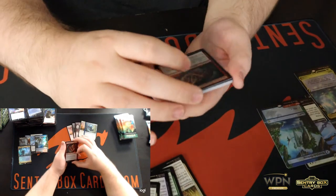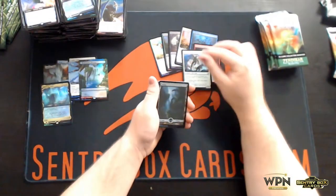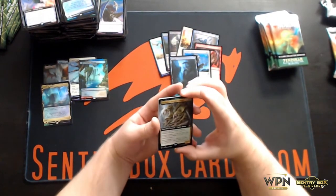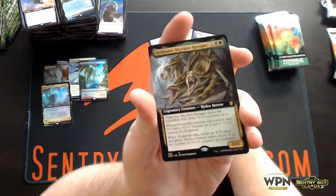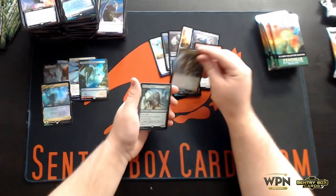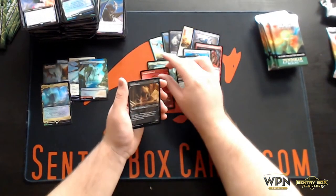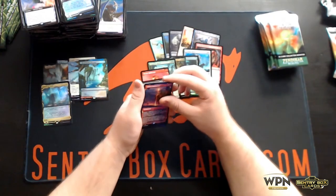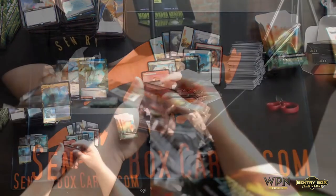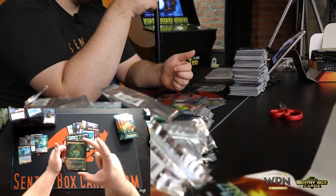Commons, Skyclave Geopede, Attended Healer, Swamp, Grach Maw, Skyclave Ravager — look at that thing. Some insects on top, a three-headed nasty looking Hydra, don't want to mess with that. Cragplate Baeloth, Akum Hellhound, Dread Worm, Valakut Exploration, Akum Hellhound, and our Full Art Foil — we got Phylath World Sculptor in the alternate foil. That's a sweet one.